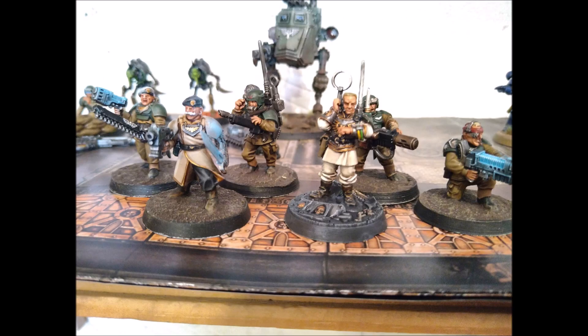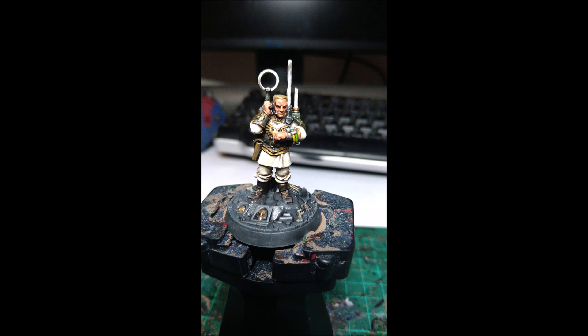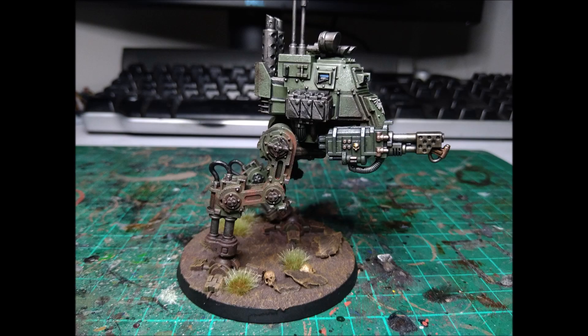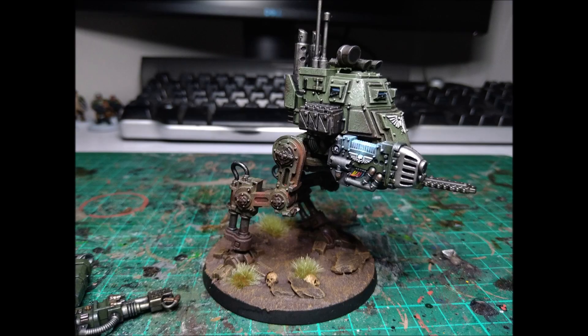Daring Descent: use this stratagem in your movement phase, select one Iotan Gorgons unit from your army that was set up in a high-altitude transport (deep strike). Until the end of that phase, when you set up that unit on the battlefield using the aerial drop ability, you must be set up more than five inches away from any enemy models instead of more than nine inches away. You cannot charge with that unit this turn.